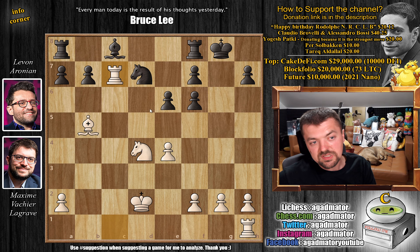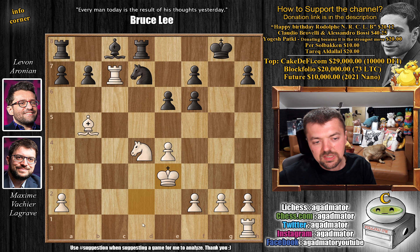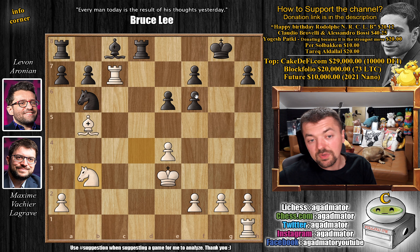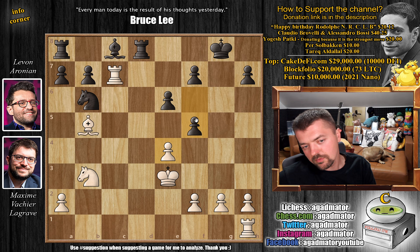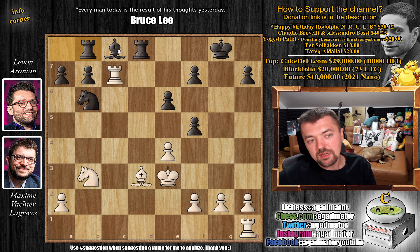Rook to c7 — a very nice rook lift. The threat is just bishop captures knight, winning a piece. So rook to d8, defending the knight, and now king e3 — getting the king away from the open d-file. Knight to b6, then knight to b3. We have f5 challenging the pawn — of course we want to get rid of our doubled pawn, and once we trade we're just up a clean pawn. Bishop back to d3, and now rook to b8, allowing the bishop to move as the rook also helps defend the b7 pawn. Levon's position is better as he's just up a pawn.